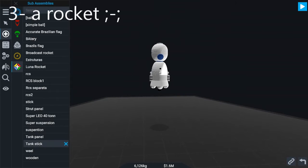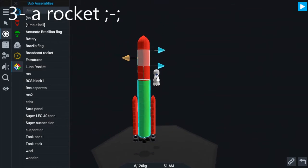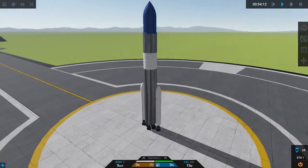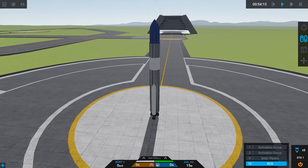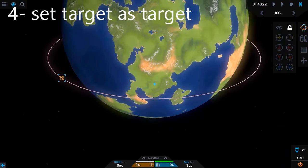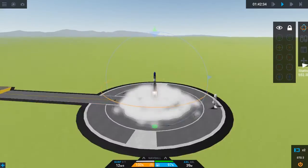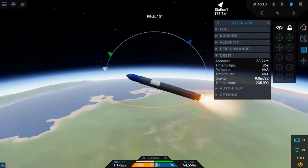Now you need a rocket, but something that actually looks beautiful. At launch time, it's good if you turn off your RCS so you don't waste it on the launch. Now set your target as your target, and wait for the perfect moment to launch, when it's a little bit before you. It's a pretty normal launch.